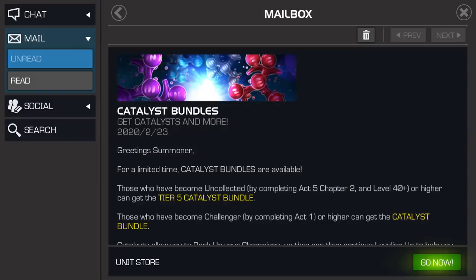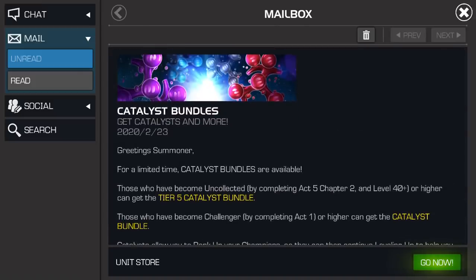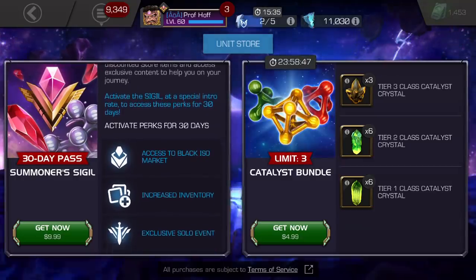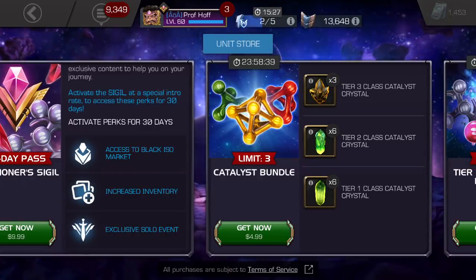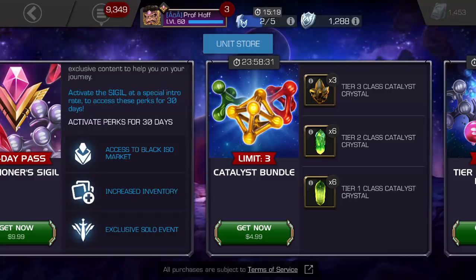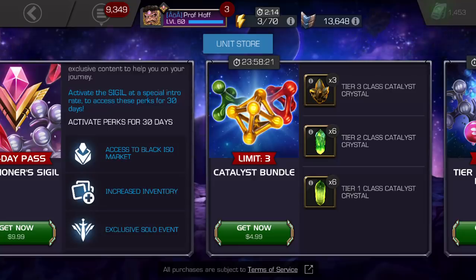This is for those who become uncollected or higher. It starts off with a Tier 3 Class Catalyst Crystal Bundle, and ever since the Black ISO store came into the game, this really just doesn't have much value because it's RNG based — one out of six class-based, and you do not get to choose. If these were Class Catalyst selectors, I'd be all for it.